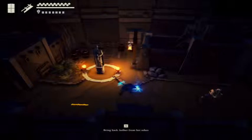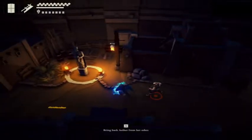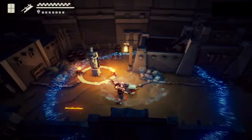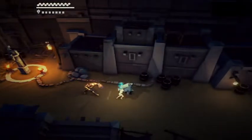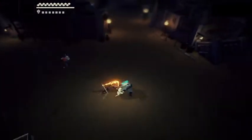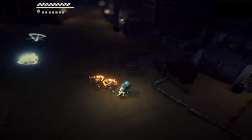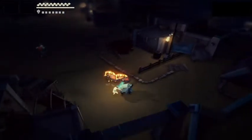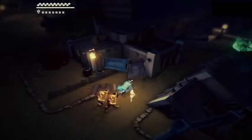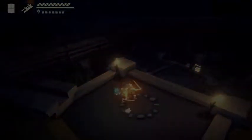I just spent a little time off camera preparing by getting the Runic Circle set up. Just run with me, Aether. We just need to get Aether over to the Runic Circle. I'm going to show you how you can teleport to the Runic Circle — it's right here, between these buildings, there are the dancing lights. There we go, now we're both in.